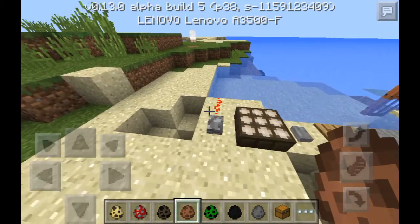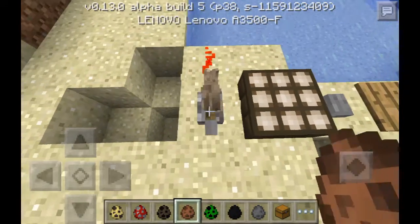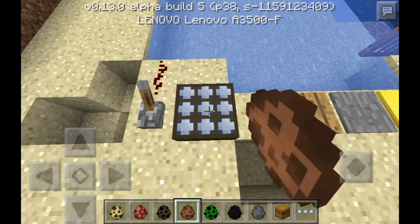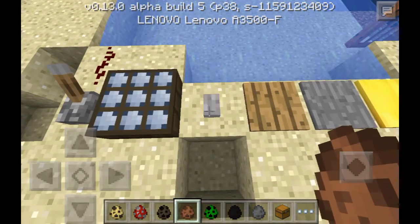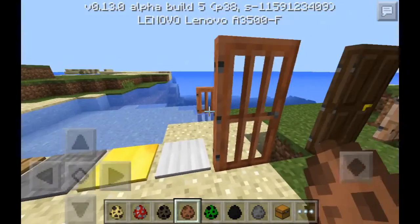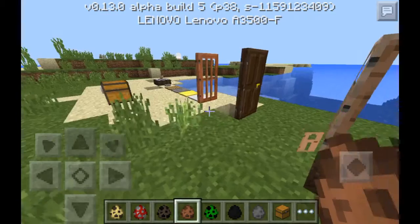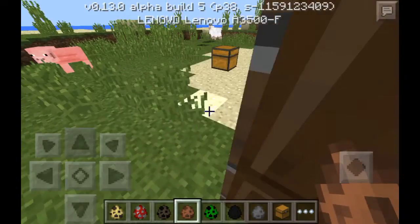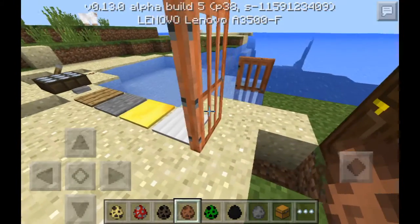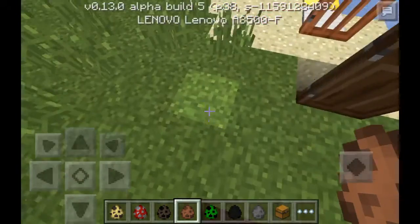First we have the levers and redstone. As you can see, we've got these daylight sensors, a button, some press plates, and some doors back here. These are weighted light and weighted. And then this is Arcadador, Dock Outdoor, and Jingle Door.